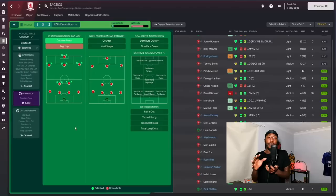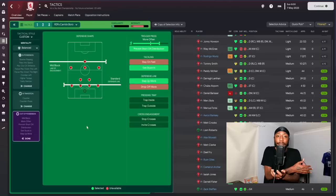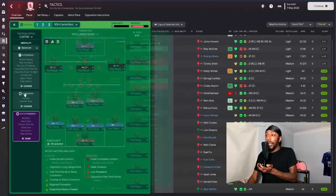In transition we use counter-press and counter. I did a mini test at Plymouth where I didn't use counter — Plymouth are a decent side but Middlesbrough can handle the counter-attack, whereas Plymouth I felt would get picked off too easily. Out of possession, we use a mid-block with a standard defensive line. Trigger press is set to more often — so we break our defensive shape but not continuously. We are getting stuck in and stepping up more.